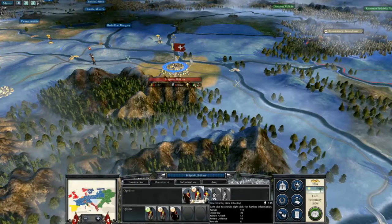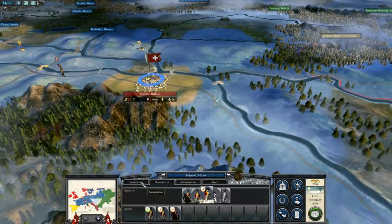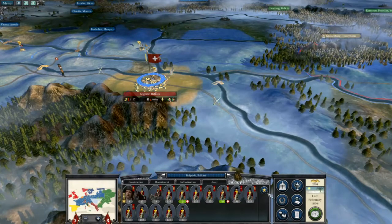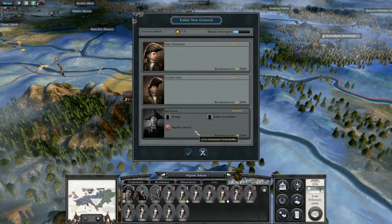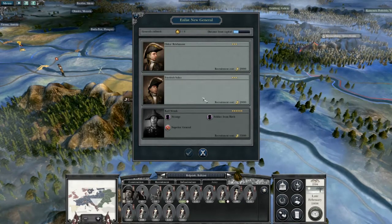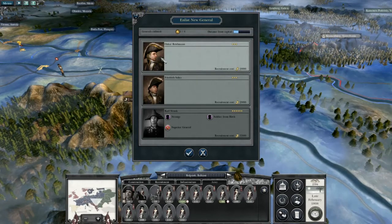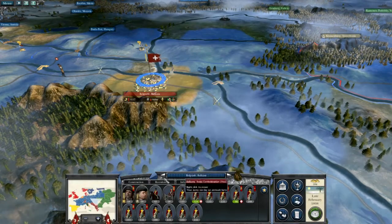It's not worth building any barracks as such at the moment. I can enlist a general, which will be handy — but a superior general costs so much. I'm just going to go for one of the cheap generals. Oscar Reichmann — you are my new general.